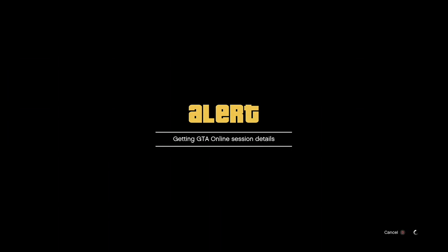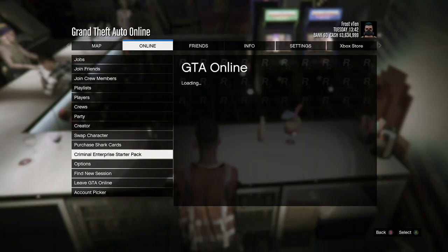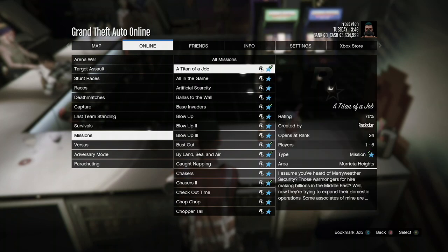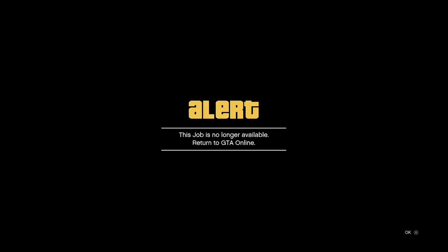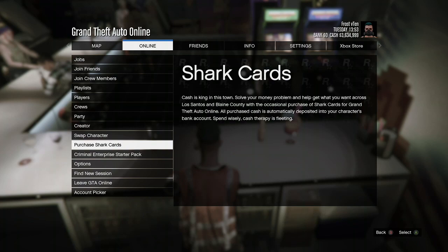Once you get the alerts, press A on the first alert and B on the second. Then press pause again, go to Online, go to Criminal Enterprise Starter Pack, open that, press B, then go to Joel's. Play Joel's Rockstar Creator, then go down to missions — I'm going to go to Arena War. Once you get an alert saying are you sure you want to do this job, press A, then it says the job no longer exists, press A on that, then press pause, go down to Shark Cards, and press pause.